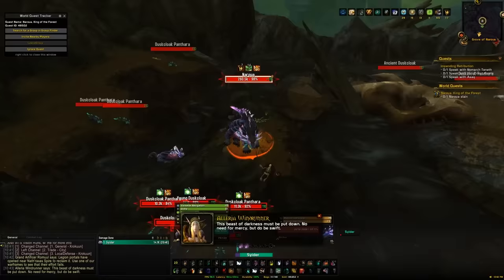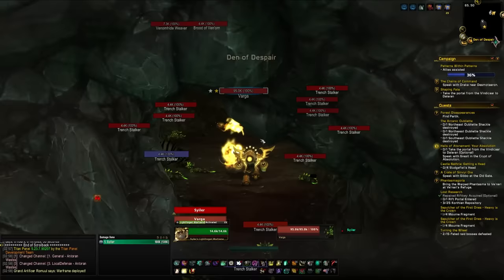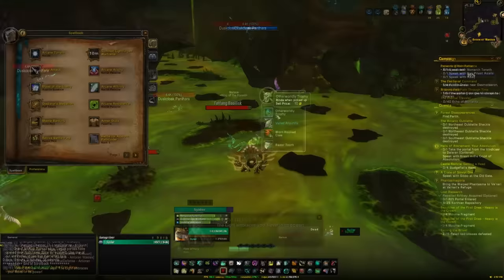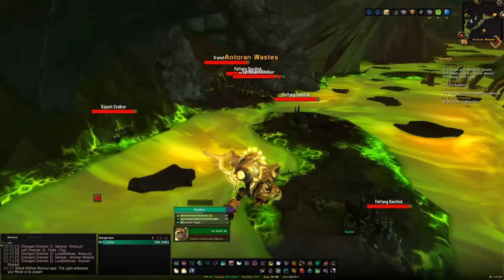The Fel-Spotted Eggs come from Panthara cat rares across Argus. In Eredath you'll find Chanar the Pale and Sebul; in Antoran Wastes you'll find Varga; and in Krokuun you'll find Narua. All of these rares will be up at some point during the four-hour rotation, and you can kill all of them once per day for that 35% chance at an egg. Argus overall is great because there's a lot going on and you'll typically pick up a rare mount fairly quickly.